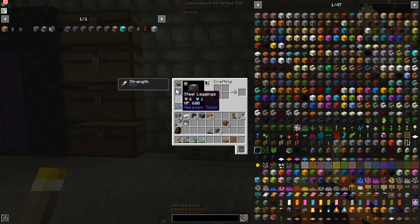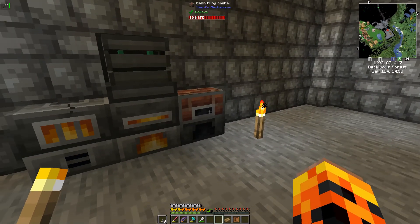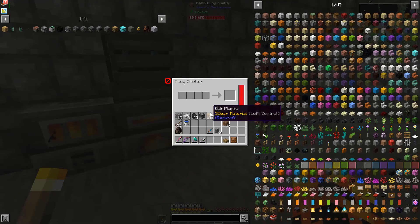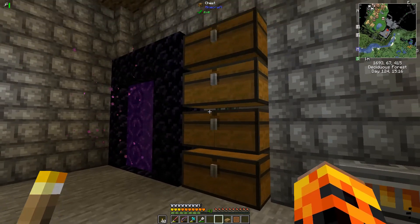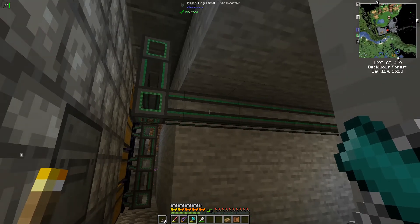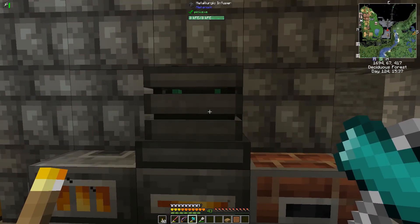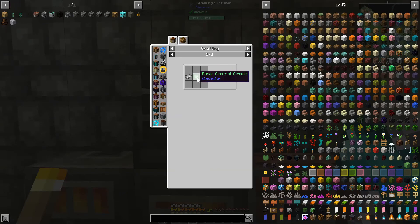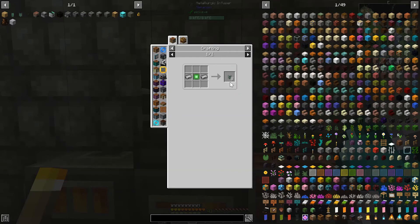This is steel armor. I made it using the basic crusher to make crushed coal and iron, then used that crushed coal in the alloy smelter to make steel. I also made basic logistical transporters — for those you need to make the metallurgic infuser for Mekanism, which requires basic control circuits made from redstone and osmium ingot, plus two steel, to get eight logistical transporters.